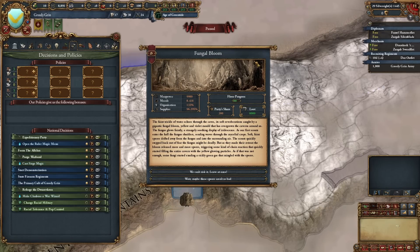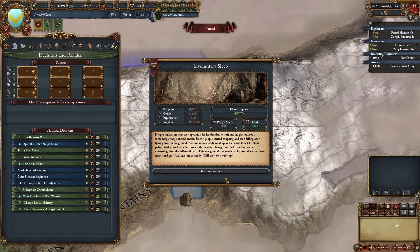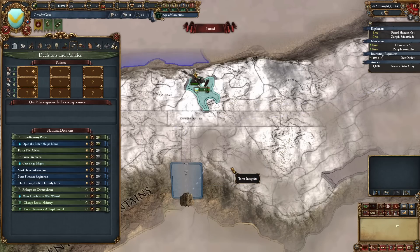Fungal Bloom: a faint trickle of water echoes through the caves, with gigantic fungal blooms — yellow and violet mold overgrown through the caverns glowing faintly. As scouts enter, the fungus shudders sending spores into the air. A sickly green gas mixes with the spores — but we're gobos, so maybe these spores aren't so bad. The expedition leader waited out the gas, but soldiers started coughing and falling over — only to be found snoring. Result: lose 100 soldiers and 0.25 morale.